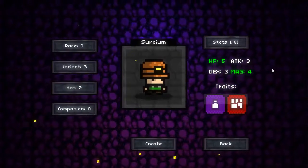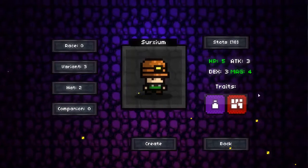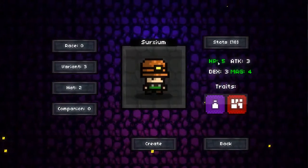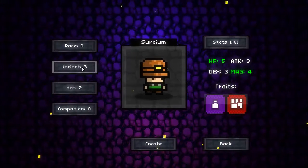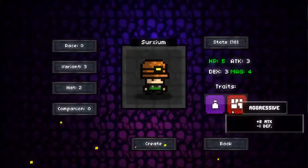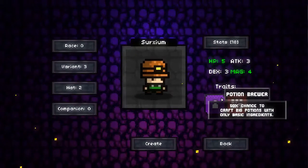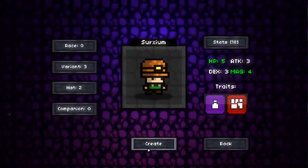Hey guys and welcome to MagicSite with me, Soryxium, and we're about to start playing. This is a game on Steam. So we've got the race, the peon, variant 3 hairstyles — doesn't really matter because we've got a helmet on. Hat is a miner's cap, no companion because I haven't got any yet. Health 5, tech 3, dex 3, magic 4, potion brewer and aggressive — that's what we've got.